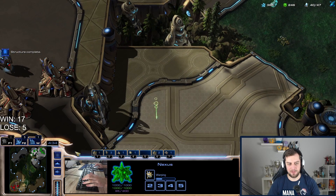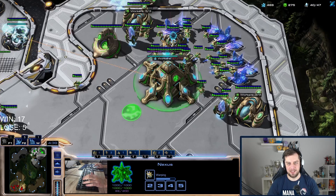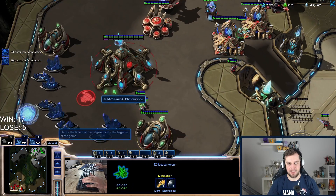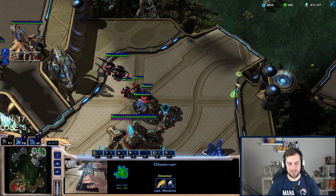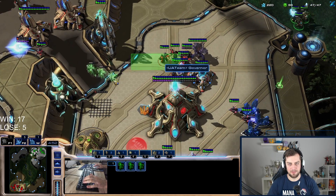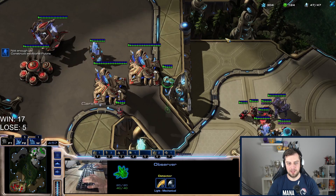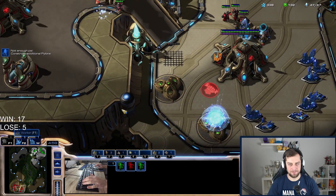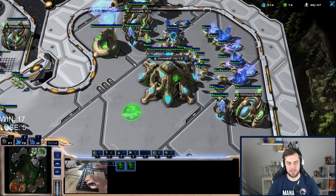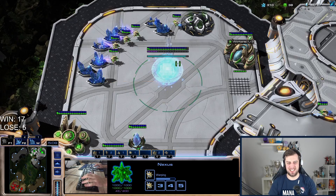I'll be able to make a carrier immediately — at least one of them. As a side note, detection reveals hallucinations. I forgot the immortal is the hallucinated one. I can't really find any damage here. I try to get a second stargate, but he goes second stargate as well and goes phoenixes — that's the worst case scenario I was talking about.